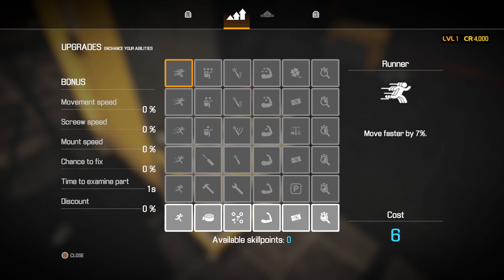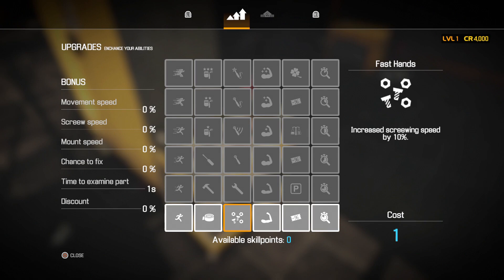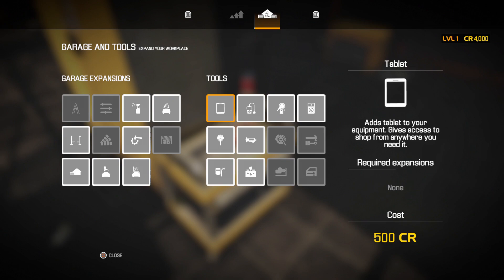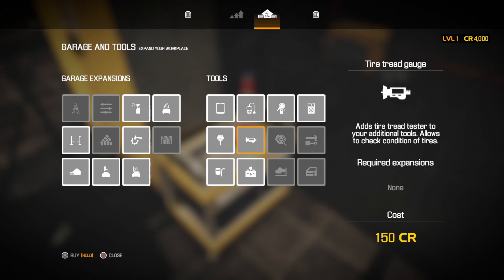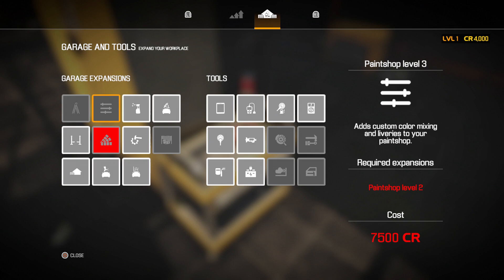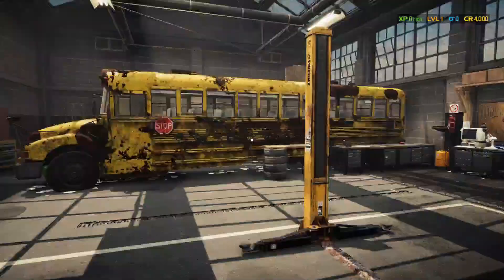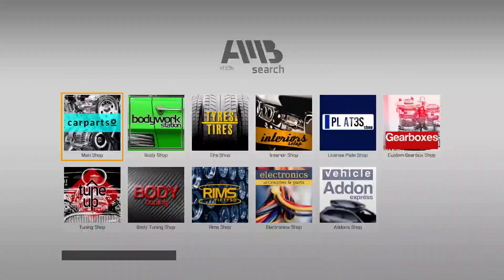Except now there are three different upgrade trees. One is just for upgrading your character and their abilities — you know, screw faster, move faster, basically do stuff faster. Then you've got two other sections: this one costs skill points while this one costs money. These are your garage expansions — lots we can add onto the shop that we don't currently have. And then there are the different tools that allow us to do different jobs. Some things you can't get until you've unlocked prerequisite upgrades first.